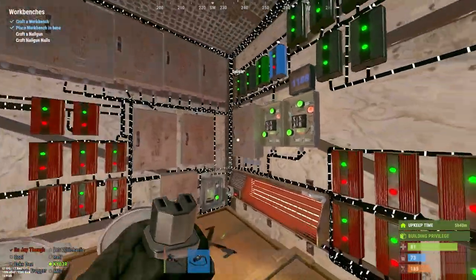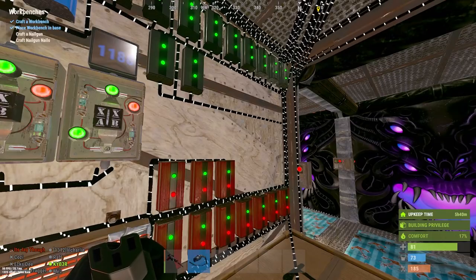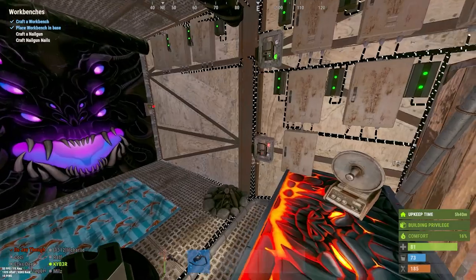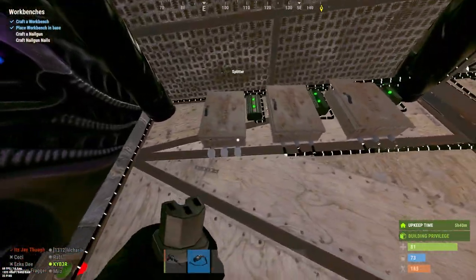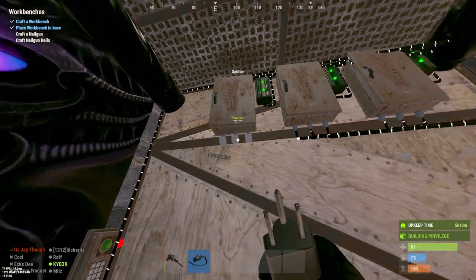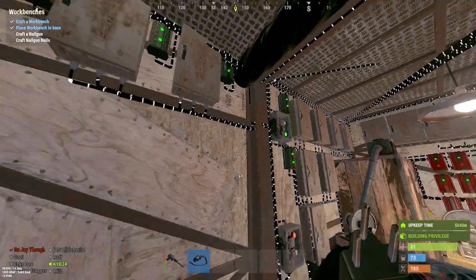If there's a raid, all I need to do is hop on the camera in the computer station or just look at the camera on the Rust+ app and open the doors. Every single splitter output here has two auto turrets connected, so right now we're looking at 70 to 75 auto turrets — you can go over 100 easily.